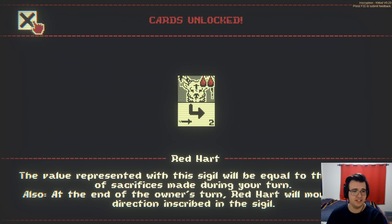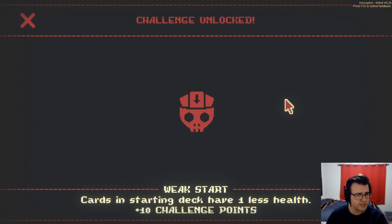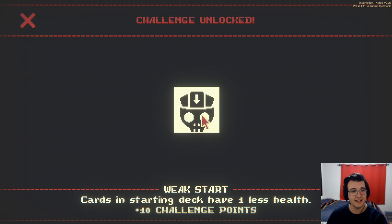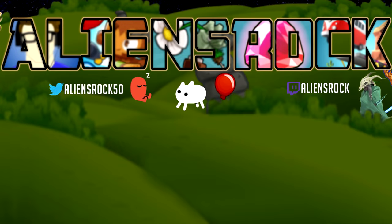So if I happen to sacrifice two creatures on that turn it will be a two-two, which means it's gonna suck. A new challenge unlocked! Cards in starting deck have one less health — wait, is that even possible with the ringworm deck and mantis god? Everything in that deck has one less starting health — do they just have no starting health then? I have to know. I will find out next time. Thank you all for watching. Hope you guys enjoyed. Challenge level nine coming up next — have a wonderful day and peace!